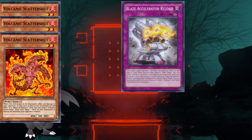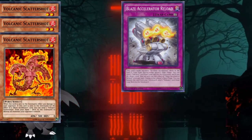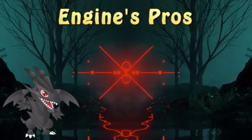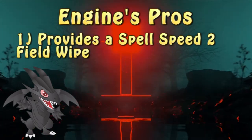The new engine embraced the field wipe capabilities, with three copies of Scattershot and one copy of reload. Its main purpose is to provide a field wipe with reload's in-grave effect. Both engines — the old and the new one — have one thing in common, and that is the field wipe, if you haven't noticed.